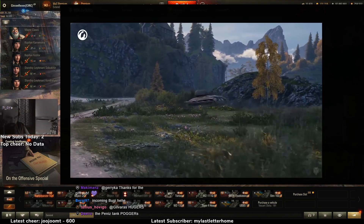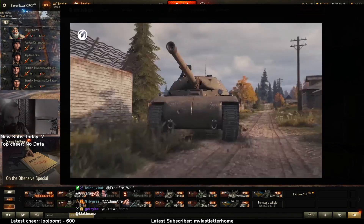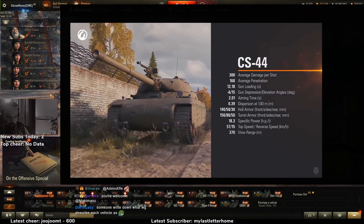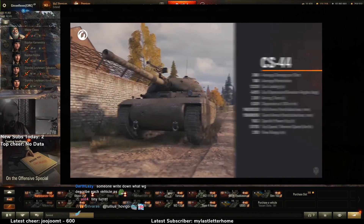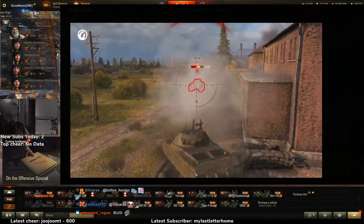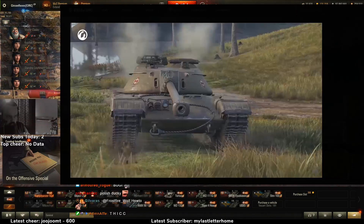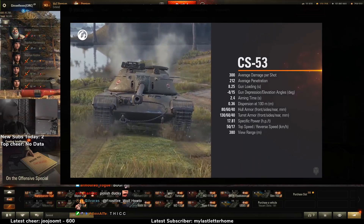The next vehicle in the branch has a fun name — the Bugi. Playing it is also fun, just remember not to get too excited and forget to hide your high profile. At tier 7 players will find the CS — I love how this one looks. Its 100mm gun's damage per shot will let you exchange hit points with enemies at a favorable rate. Next is the CS-53, a medium tank with a truly Polish spirit and almost no compromises.